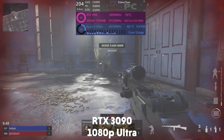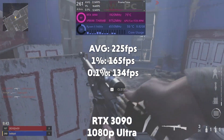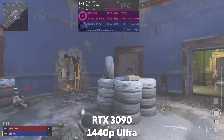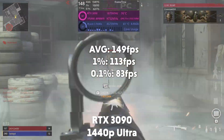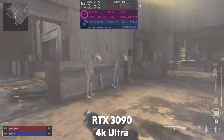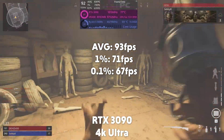We start off with the RTX 3090 and at 1080p it averages 225fps, with a 1% of 165 and 0.1% of 134. Moving up, at 1440p it gives us an average of 149fps with a 1% of 113 and 0.1% of 83. And at 4K we get an average of 93fps with a 1% of 71 and 0.1% of 67.